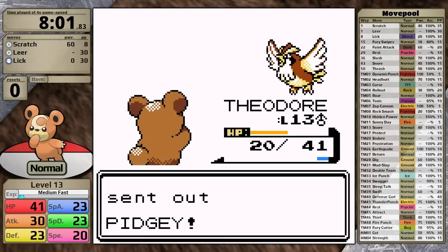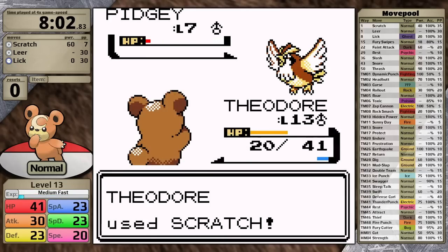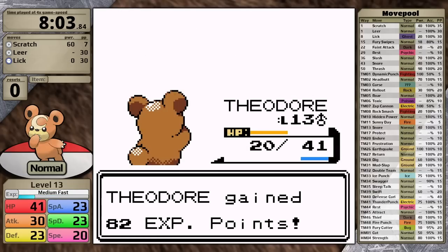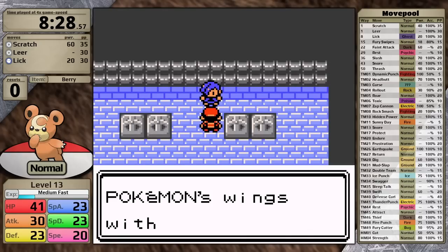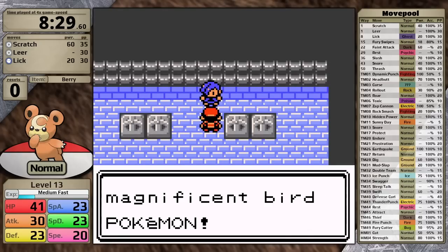I defeat the Sage at the top of the tower and earn myself the Flash HM. After that, I use an Escape Rope and head straight for the gym. I have enough PP to knock out the mandatory trainers here. Defeating Bird Keeper Rod gives Teddiursa just enough experience to level up to level 13, so now I'm ready for Falkner and I'm over a damage rounding threshold.